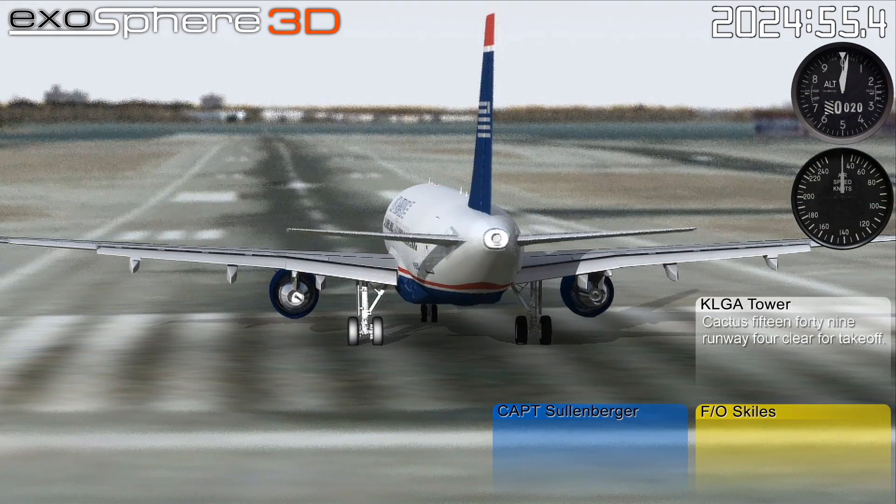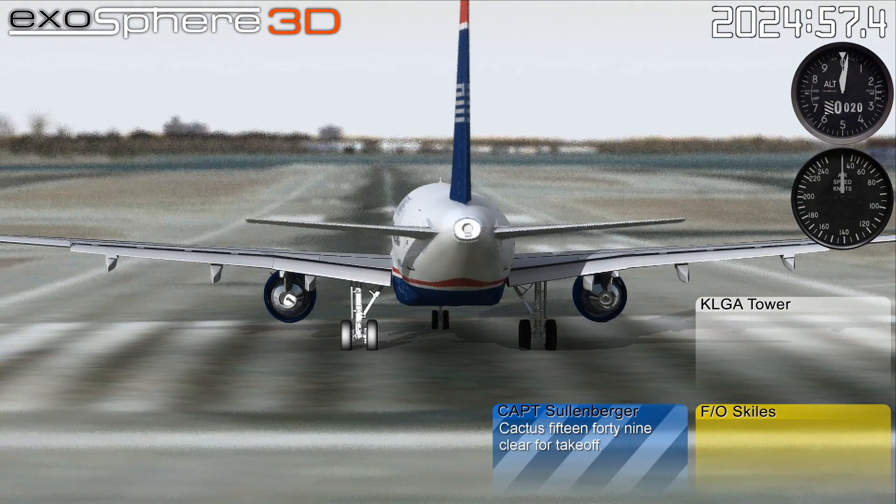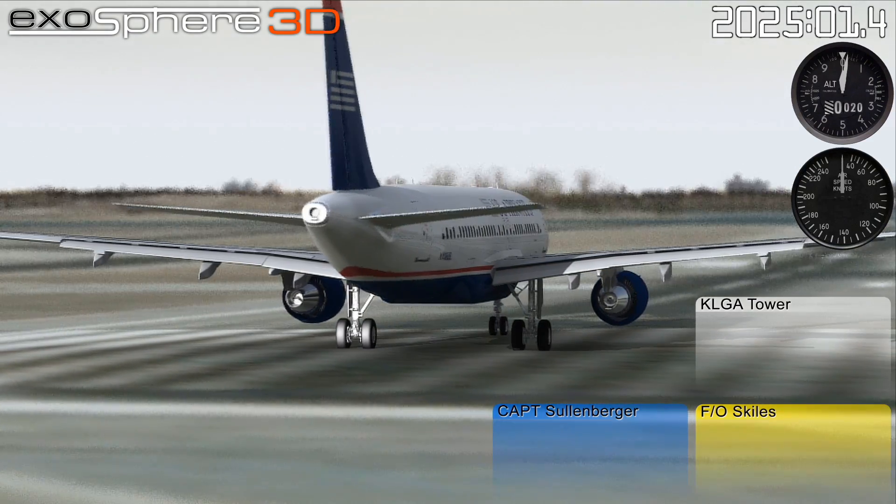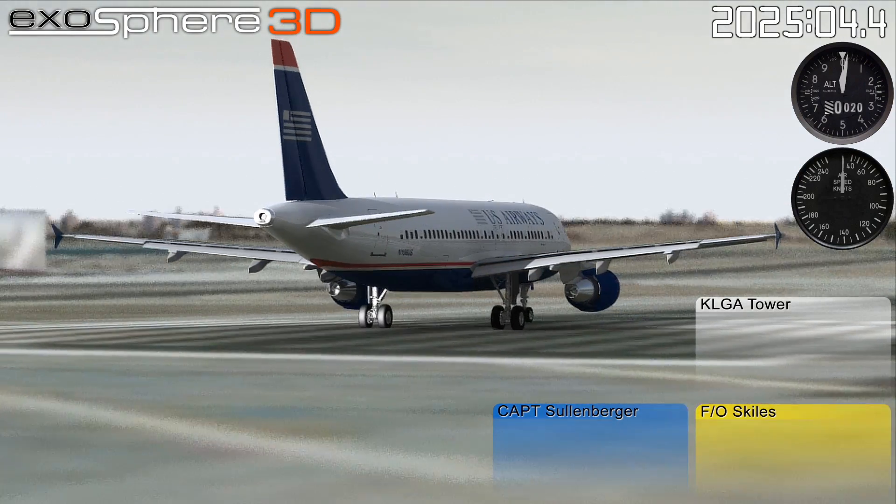Cactus 1549, runway 4, clear for takeoff. Cactus 1549, cleared. Eagle 4718, LaGuardia runway 4, position and hold, job to the land 3-1. Position, runway 4, Eagle flight 47.